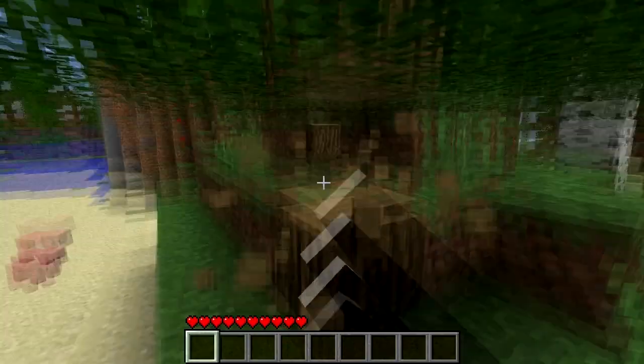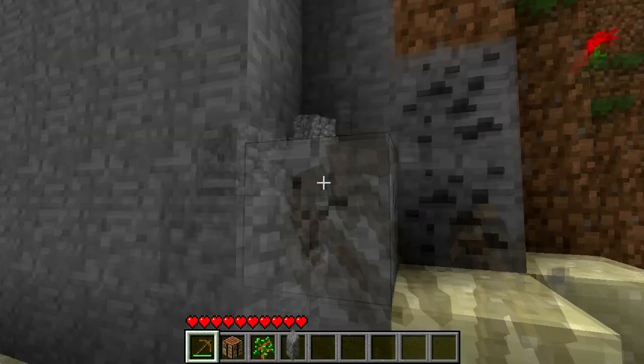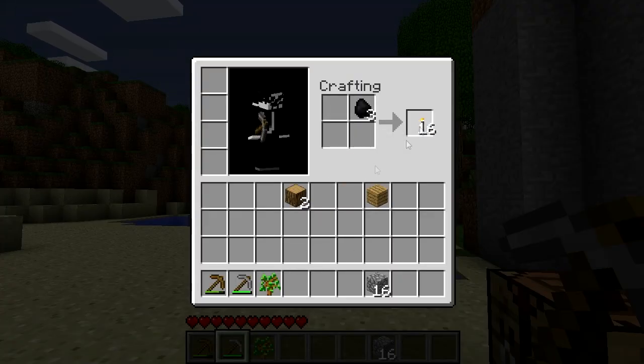Start as usual. Get wood, build a workbench, get a wooden pickaxe, find some stone, upgrade to a stone pickaxe, get some coal, build some torches.